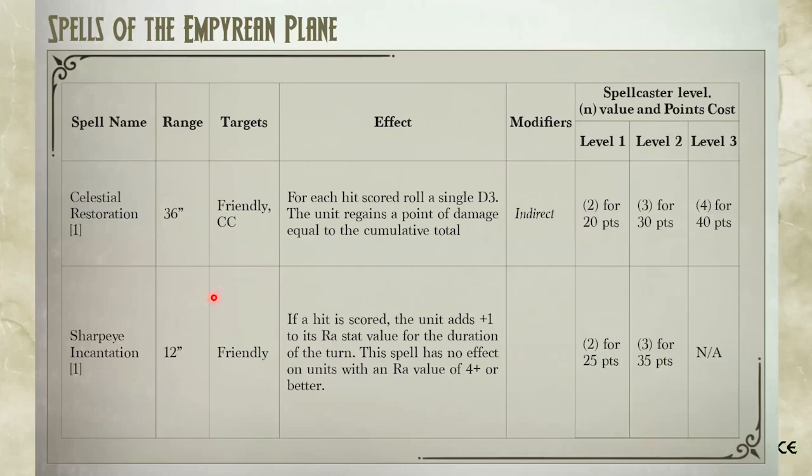For spells, there are two interesting ones. Celestial Restoration lets you heal D3, and on hindsight, coupling with the plus-one-die from the scenario, it might be quite strong — though Ratkin already has Radiance of Life and Drain Life, so extra healing spells may not be needed. Sharp Eye Incantation adds plus 1 to ranged attack value, up to a maximum of 4+.